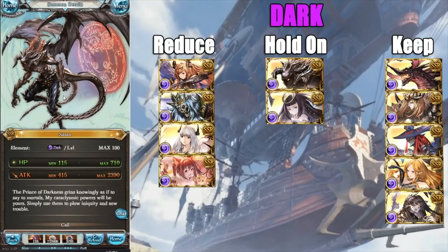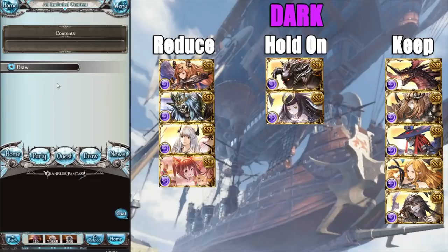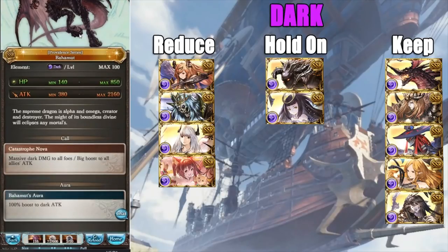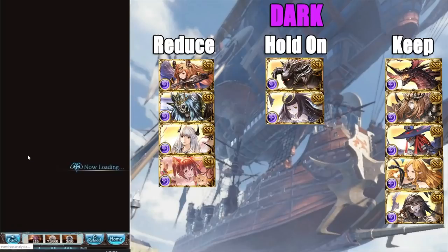Currently Bahamut has the highest stats in the game, and speaking of Bahamut we have it here — a non-ticketable dark summon with big numbers, high damage, and a five-star. Bahamut is a monster. Upon getting a five-star, it's callable every six turns — very insane. Keep it, keep it, keep it. It's great.